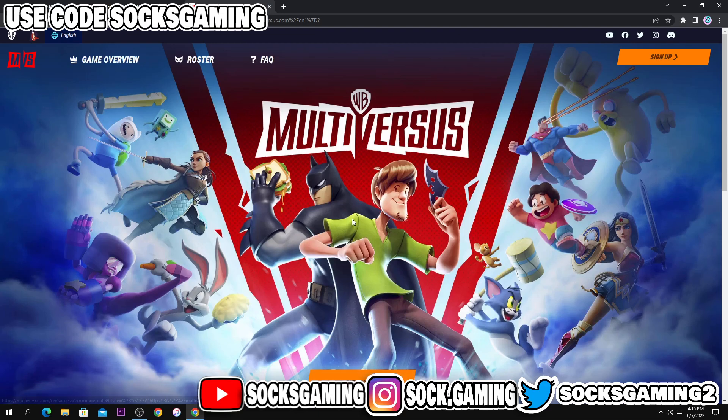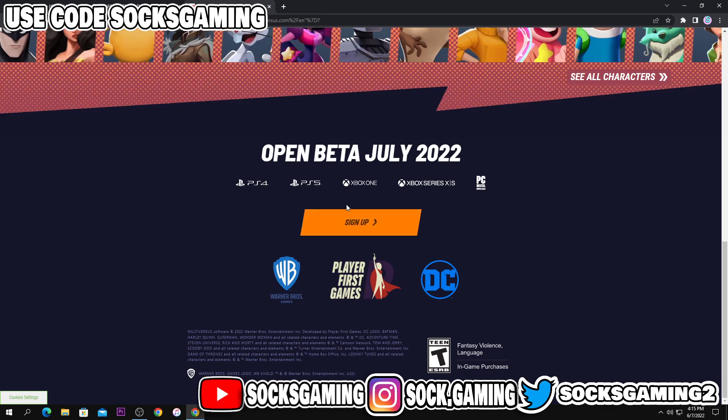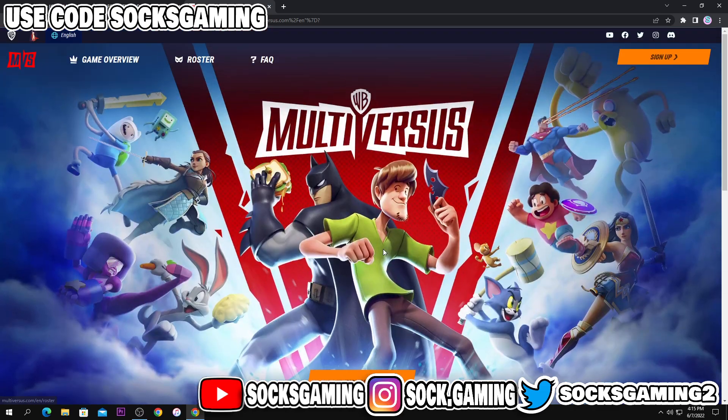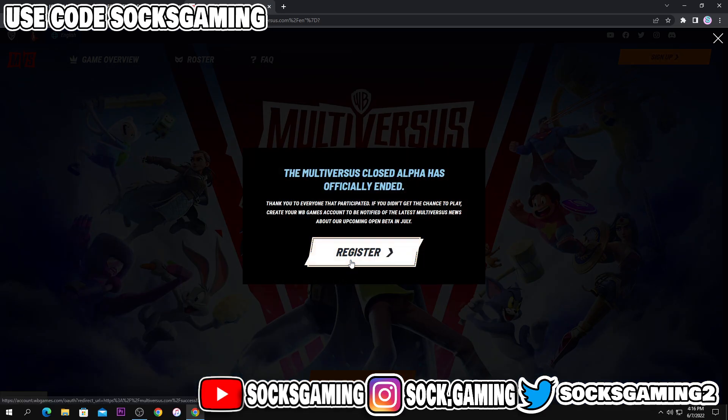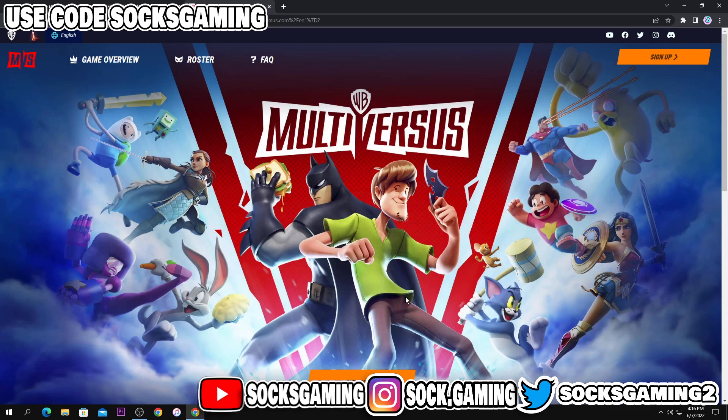As for how to get it, you're going to have to sign up, and it's obviously going to give you a notification and stuff. Before July, there may be a notification that will give you a special code or something, just like the Closed Alpha, that will allow you to play Early Access before July, before everyone. Signing up and registering here is going to register you for the Closed Beta or Open Beta.